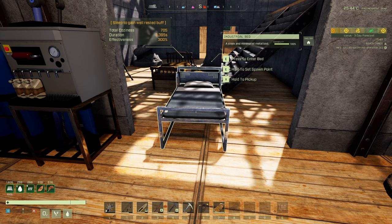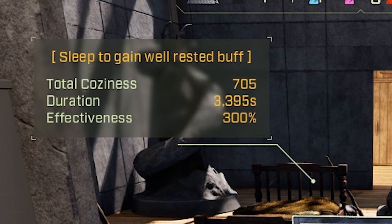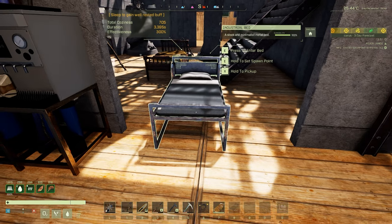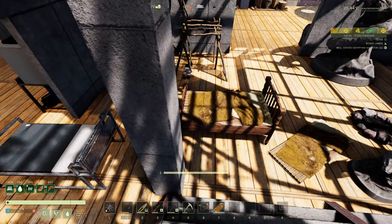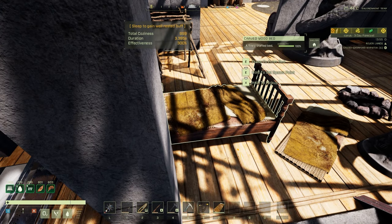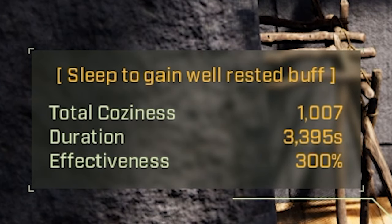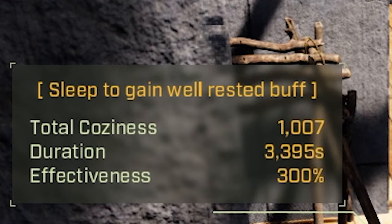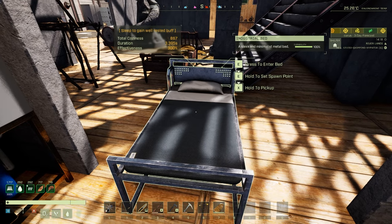You should be shooting for only 700 cozy — no more. Anything over 700 does not give you any more effectiveness. The maximum you can get is 300% effectiveness, which caps at a duration of 3,395 seconds — just right at about 56 and a half minutes of the well-rested buff. Anything above 700 is pretty much wasteful unless you already have that much coziness in your base.